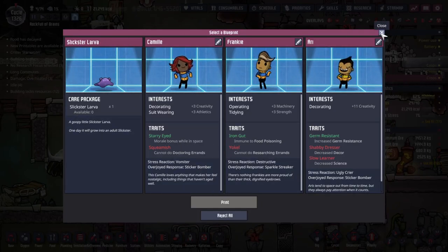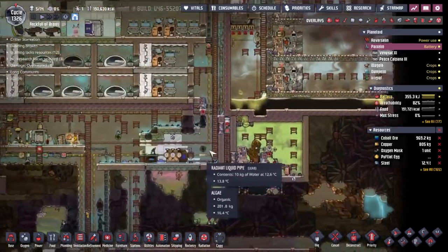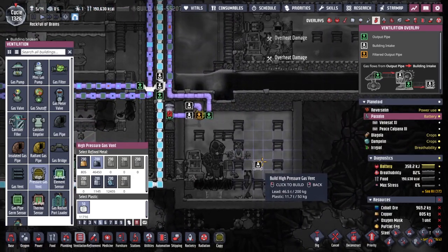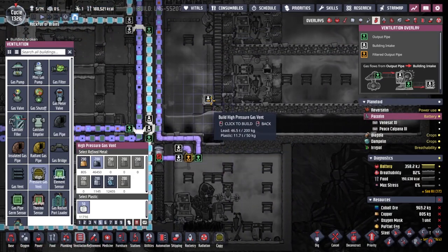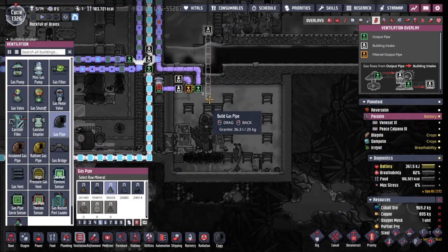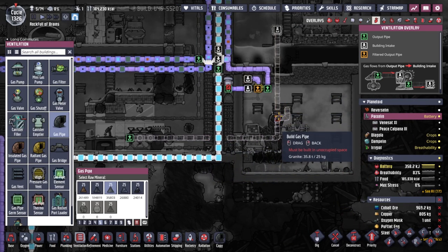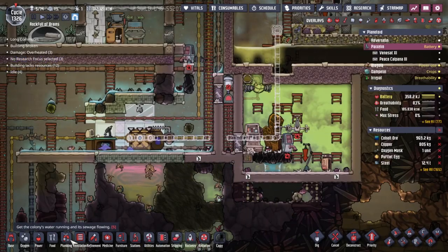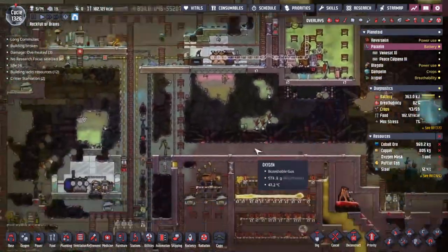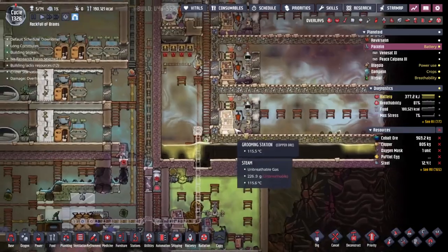Let's go over to Pyaxlin and drop one of these here. Something I've been thinking about for a while - I'm going to set up a high-pressure gas system. I'll grab a regular gas pipe and come down to connect to this system, because back on Reverseline where the other side of this teleportation device is located, we should be able to move something I haven't been paying enough attention to. This is going to give us more oil than we know how to deal with.